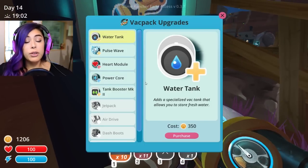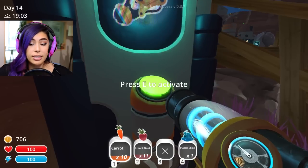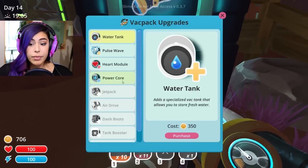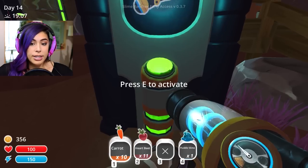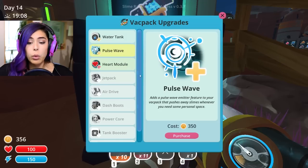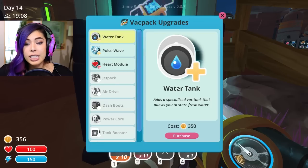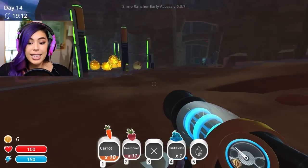Let's see what upgrades we can do. There's a Tank Boost MK 500 — these enhanced nano storage cells allow you to cram 40 units into each backpack slot. I'm gonna purchase that. And a Power Core — it augments your vacuum backpack with an almost certainly safe micro fusion generator that boosts energy. I'm purchasing that too. And then the heart module, and a pulse wave emitter, and a water tank that allows you to store fresh water. Purchasing that — woo, updates!